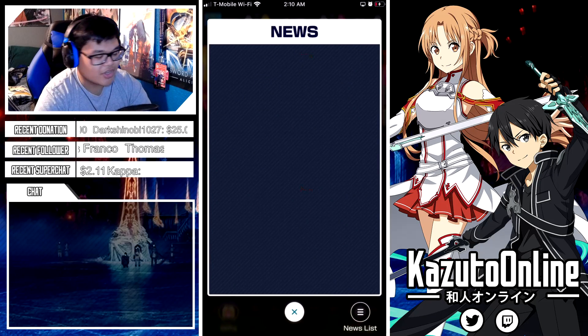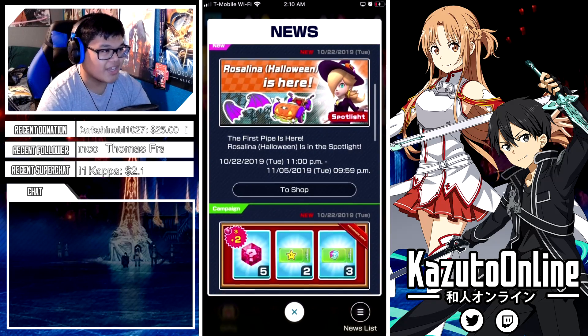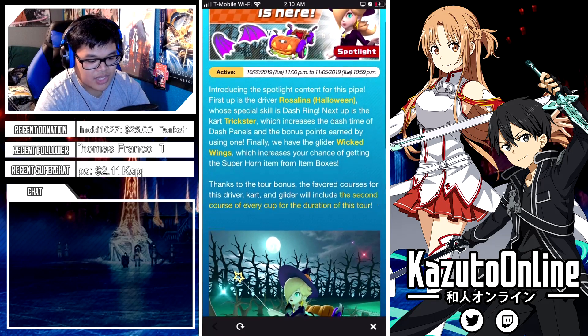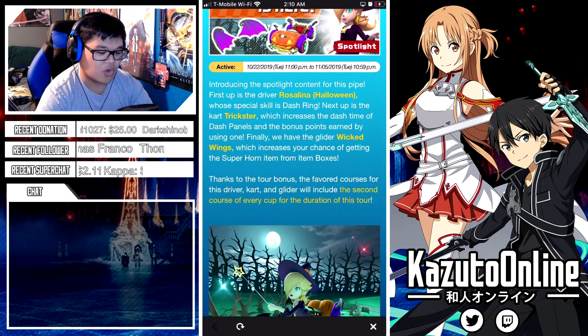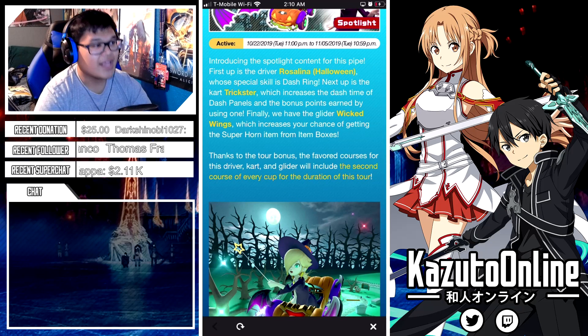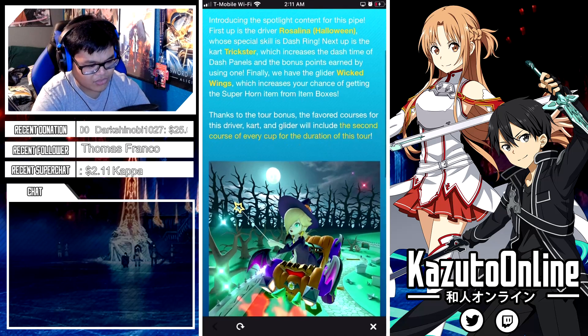If we go through the little news here, you can already see what we got. We have the Halloween tour, and one of the spotlight characters right here is Halloween Rosalina. She has dash ring — if you don't remember, it's the same as the original Rosalina's skill with the dash ring. It has her trickster cart which increases dash time, and we also have her glider, the Wicked Wings, which increases getting a super horn.